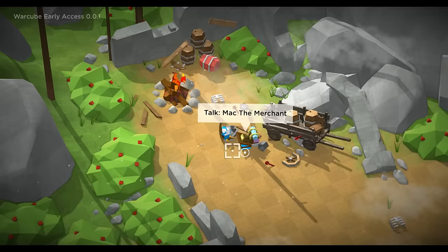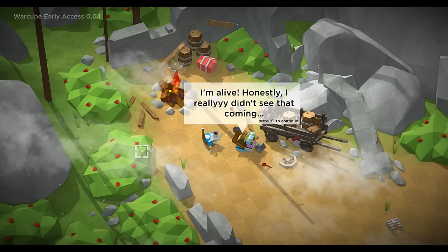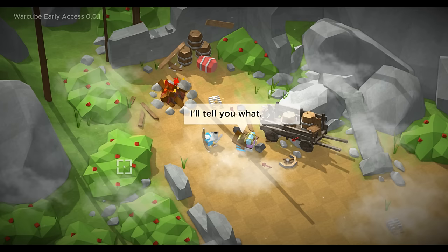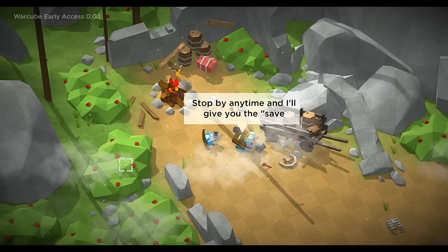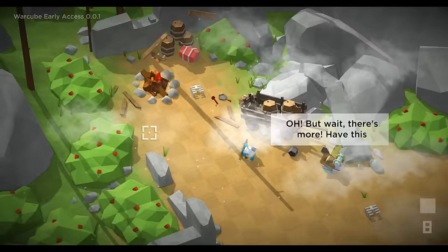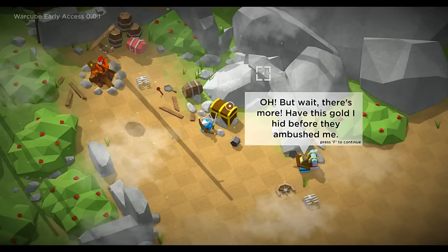Honestly I really didn't see that coming. Well yeah, I was in the bushes over there hoping you wouldn't see me. From the bottom of my six-sided heart, thank you. I'll tell you what, I'm just a simple merchant - I'll sell odds and ends. I guess I unlocked a merchant. Stop by anytime and I'll give you the 'saved my life' discount. That better be a good discount, not some five percent bullshit. I have this gold I hid before they ambushed me - it's right underneath this thing. I love how it just explodes randomly and goes everywhere.